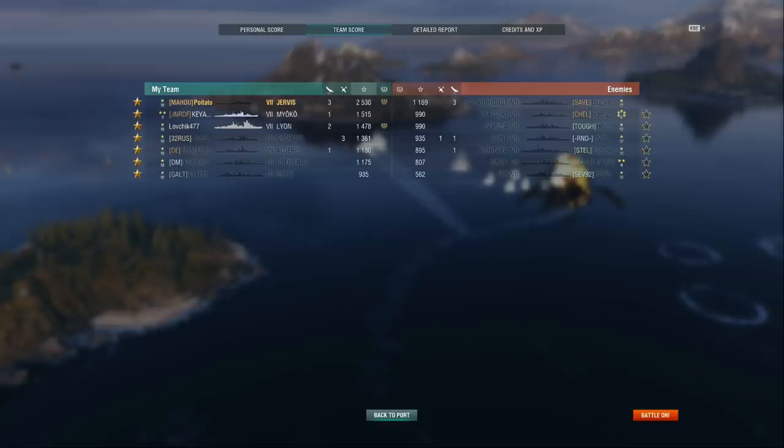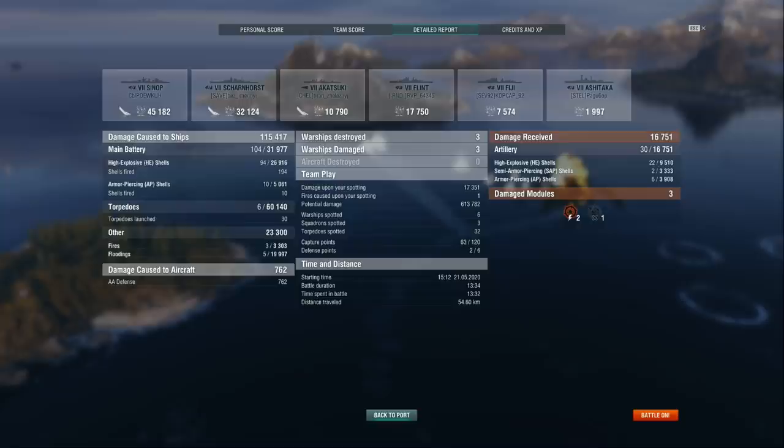Team score wise, 2.5k base XP, which is always nice. I did die in the end, but dying after you have secured your team the lead or the win doesn't really matter. It's a perfectly fine trade, and ultimately what matters in ranked is winning the match — everything else is secondary. Detail report wise, surprisingly only 17k spotting, but honestly I did spot a fair bit for the team. It did help us catch the Gorizia, and I did spot a fair bit in the center, but the team didn't really capitalize on it perhaps as much as I would have liked. Damage wise, only about 32k gun damage, 60k torpedoes, and normally you get more fire damage, but this time flooding was on our side.